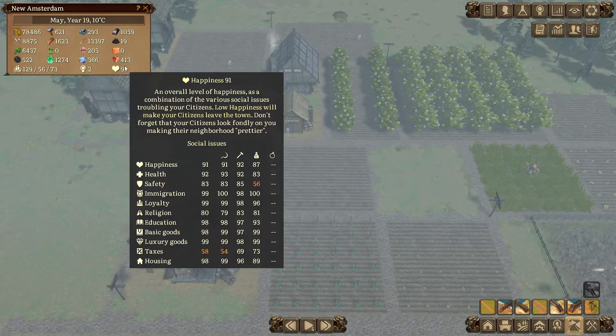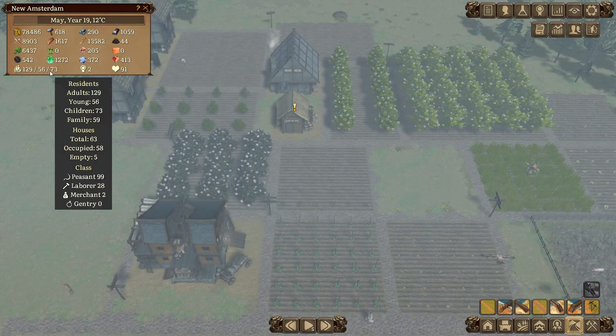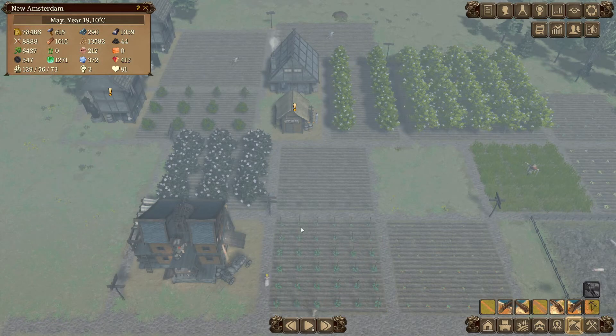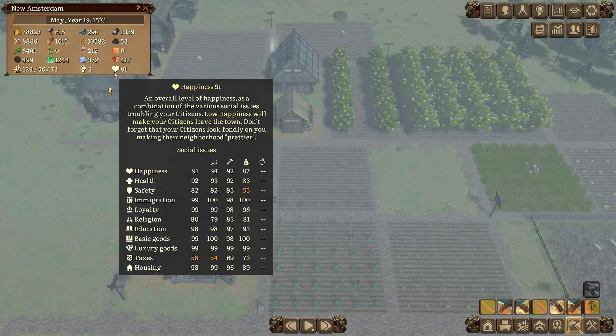We fixed the taxes, but safety is actually a problem for our merchants. We actually had a merchant leave while I was building because he didn't feel safe, and as you can see the other merchants still do not feel safe either, so we probably need to look into that as well.